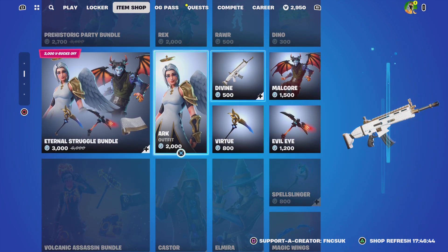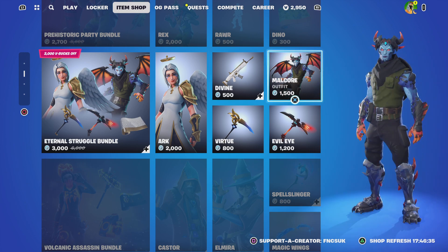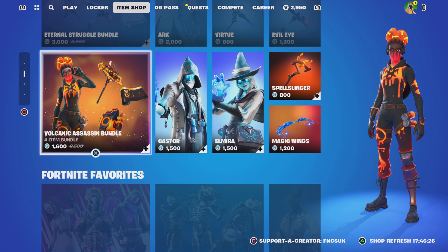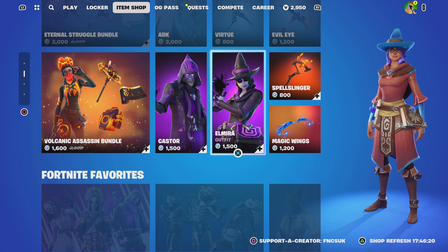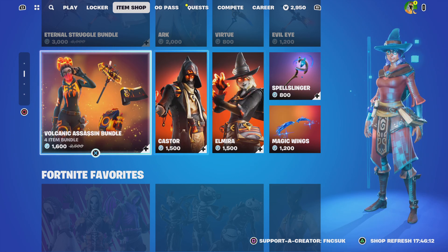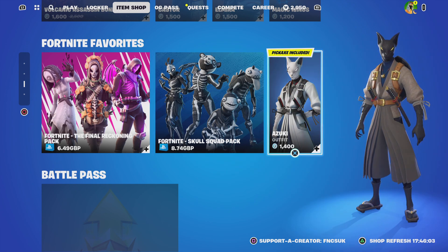The Return Struggle bundle is 3,000 V-Bucks. We've got Ark for 2,000, the pickaxe for 800, and Divine Map for 500. Mount Got outfit is 1,500 and Evilite pickaxe is 1,200. In the Assassin bundle: K-Mage Return is 1,600, Caster is 1,500, and another skin for 1,500. We've got the Supposed Linger Axe for 800, Magic Rings for 1,200, the Rocking Back for 649, Spell Pack for 874, and Mizuki all the way down here for 1,400.